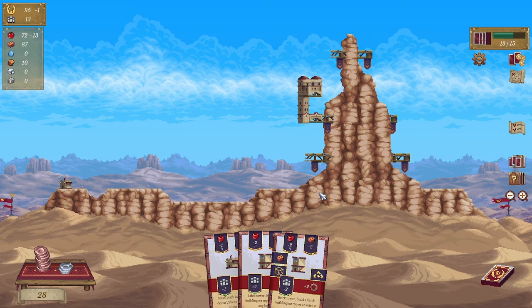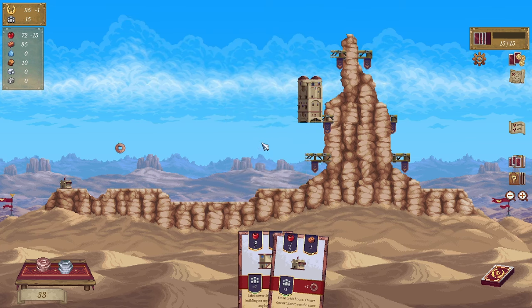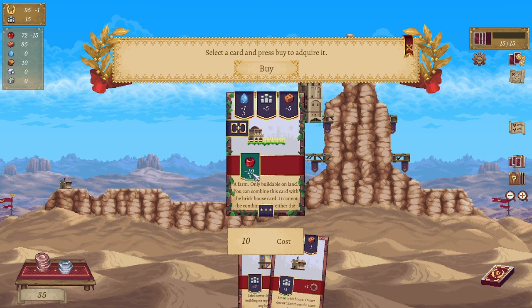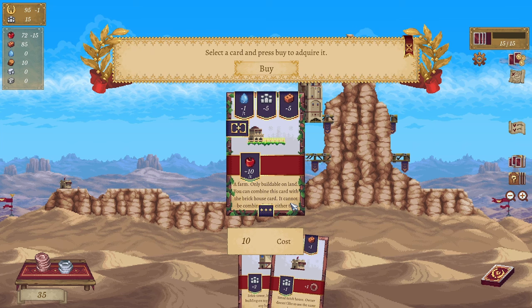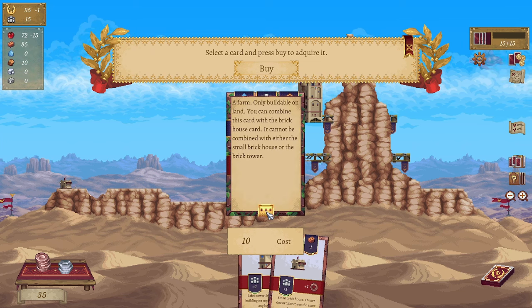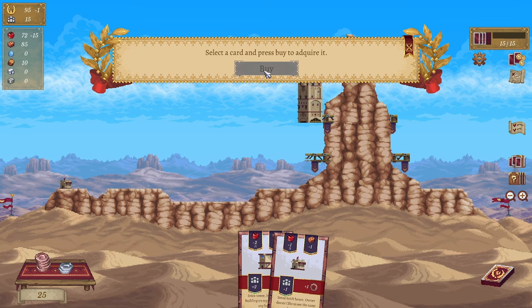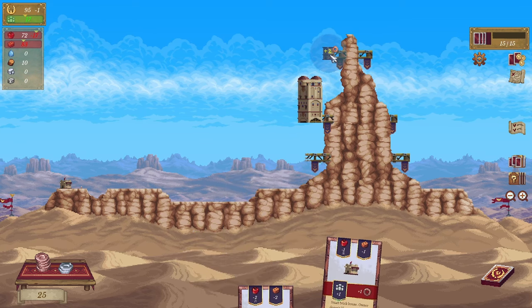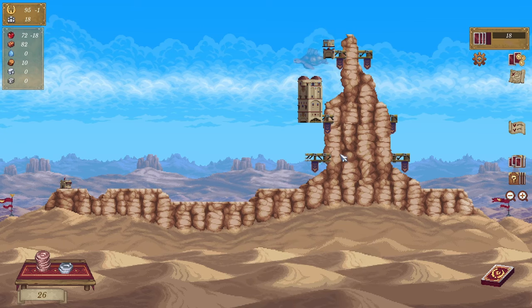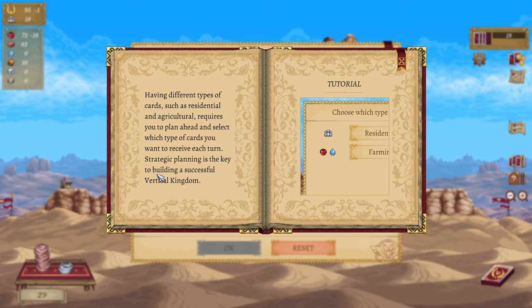So we've got 13 now. Seven coins. Two cards have been unlocked — you can buy them in the store. Here's the farm — 10 food per turn, only buildable on land. You can combine this card with the brick house card — but it cannot be combined with either a small brick house or the brick tower. We're buying it. There's flying turtles — what the heck? Having different types of cards such as residential and agriculture require you to plan ahead and select which type of cards you want to receive each turn. Strategic planning is the key to building a successful vertical kingdom.